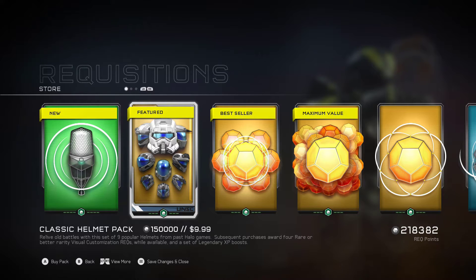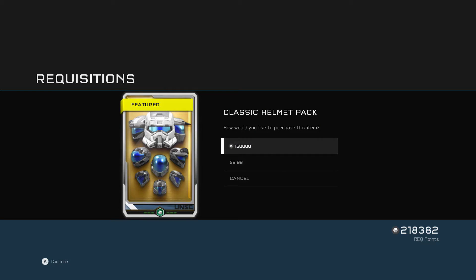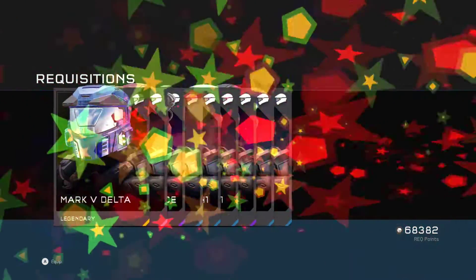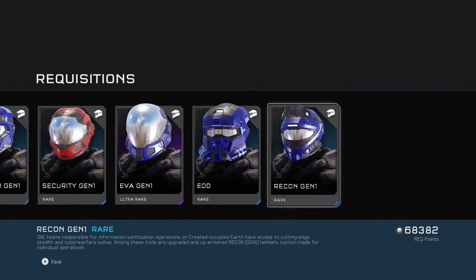Alright, what is going on guys, welcome back to the video. Today we're going to be opening the Classic Helmet Req Pack. It costs 150,000 req points or ten dollars — I'm going to do the req points because I spent that money on it.